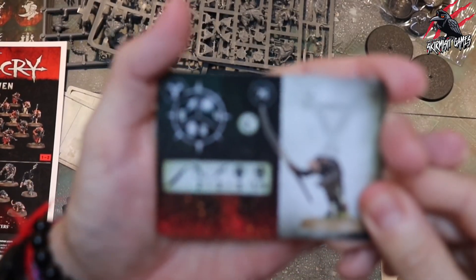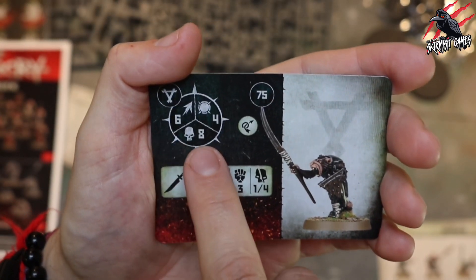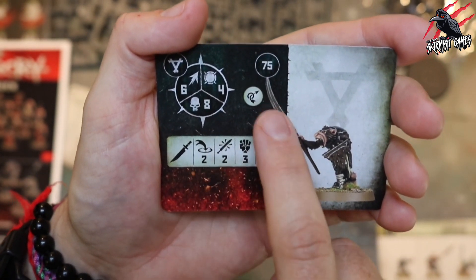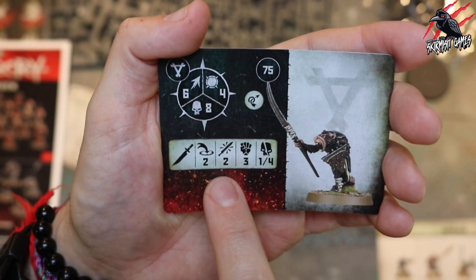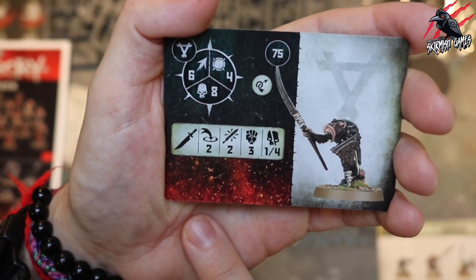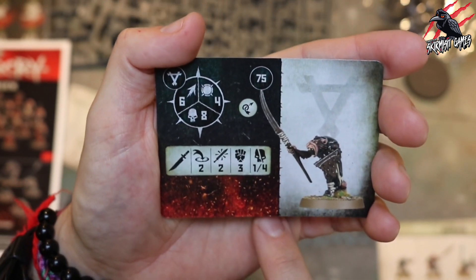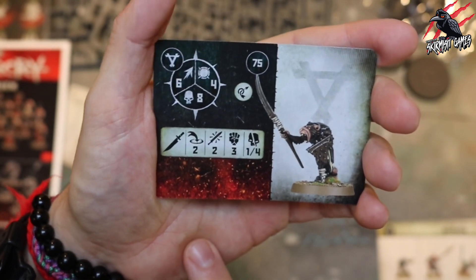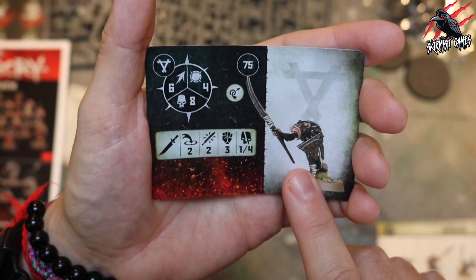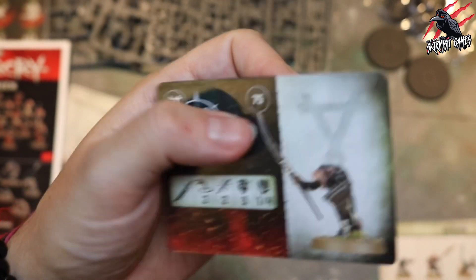We've got a second Clan Rat, again 75 points, same movement of six, can take eight damage with toughness four. He's got a range of two because of his longer bladed weapon and can make two attacks, strength three, dealing one to four on a crit. Combining him with the other Clan Rat gives you that extra little bit of range, both with toughness four. He's got the same Scurry Away ability.